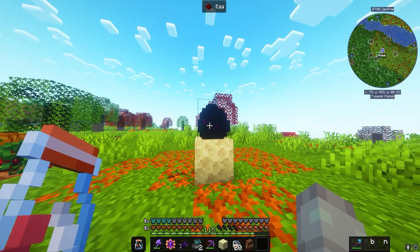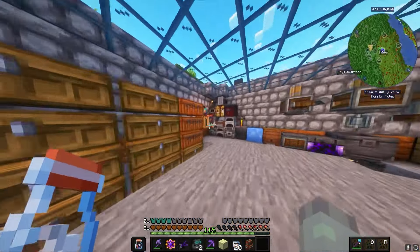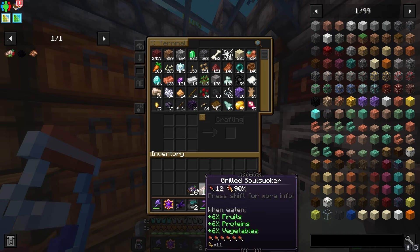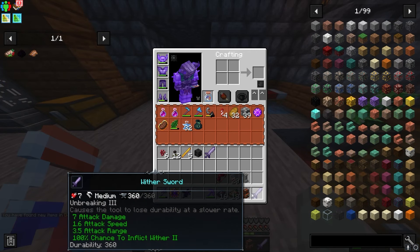I'm gonna place it on top of end stone just in case, and it should be hatching soon. At least I hope so. I'm not really too sure what to do after it does hatch, but we'll save that problem for a later time. I'm gonna keep these foods on me - they seem really good with their treasure bag, pretty cool.